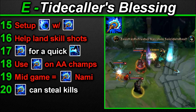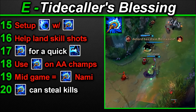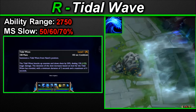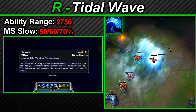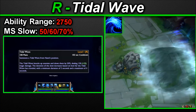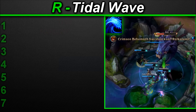A little issue with Tidecaller's Blessing: if your ADC kills with the base E auto attack, you can potentially steal the kill — this is so rare but it happens. If a kill is secured just leave it. Nami's ultimate: Tidal Wave. Nami summons a tidal wave that moves outward in a broad line dealing magical damage to everything it contacts, briefly knocking them up and slowing them. The slow duration increases based on how far Tidal Wave has travelled — minimum 2 seconds, maximum 4 seconds. Ability range 2750. Movement speed slow: 50/60/70%.